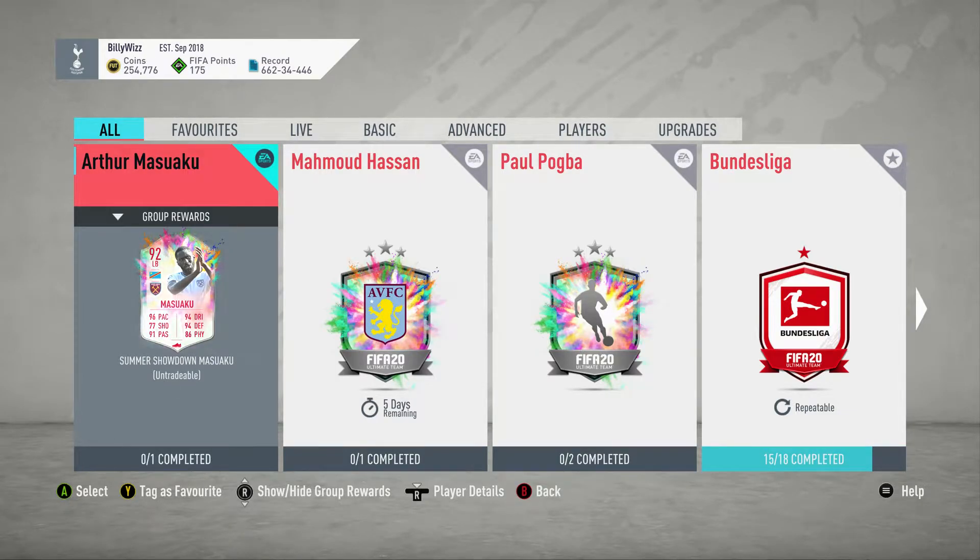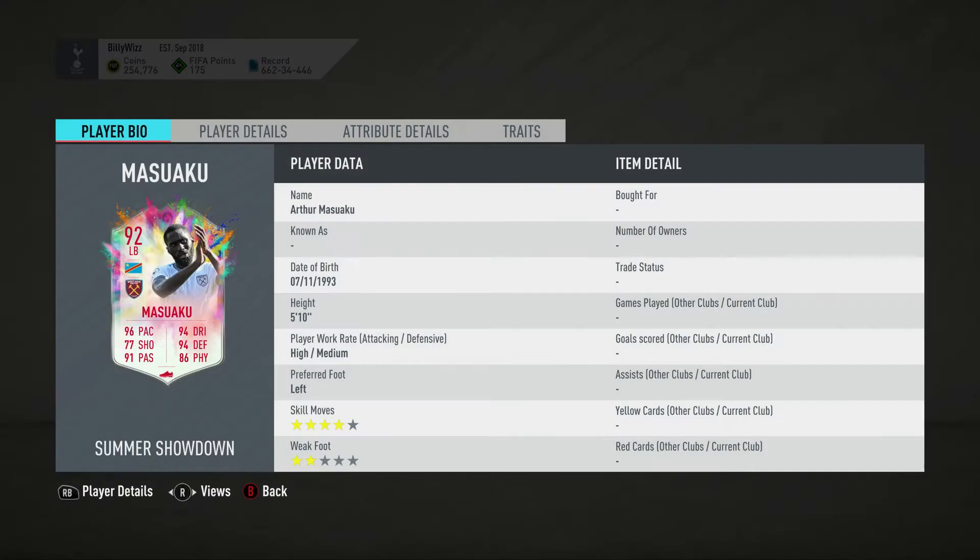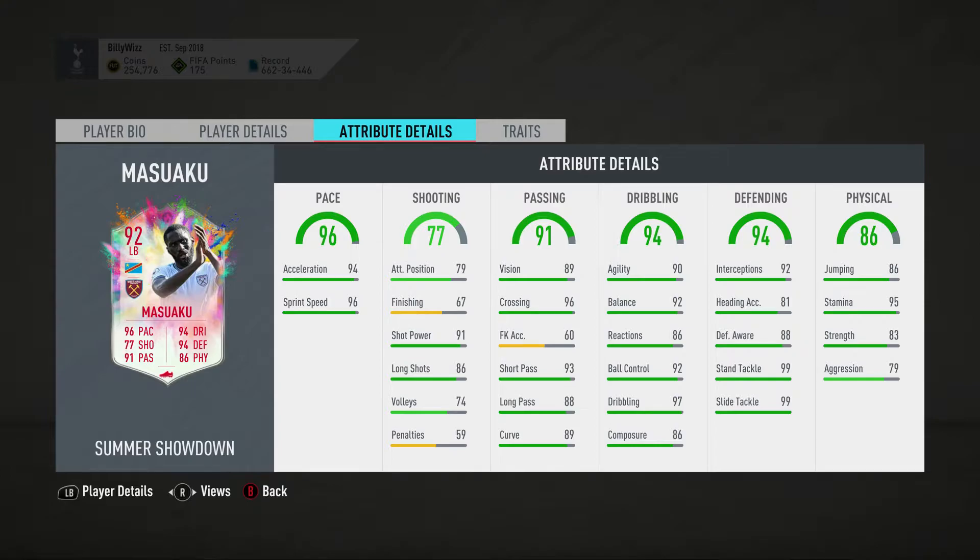Biddy Wiz Gamer back online and we're doing the Arthur Masuaku SBC. He plays for West Ham in the Prem, playing in the left back position — four-star skill moves, two-star weak foot, five foot ten, high attacking, medium defensive, left foot. He is a beast: 96 pace, 77 shooting, 91 passing, 94 dribbling.